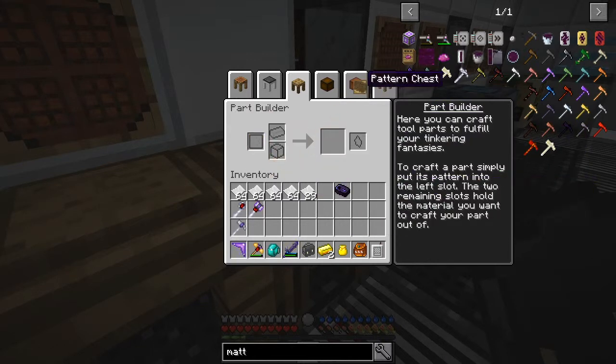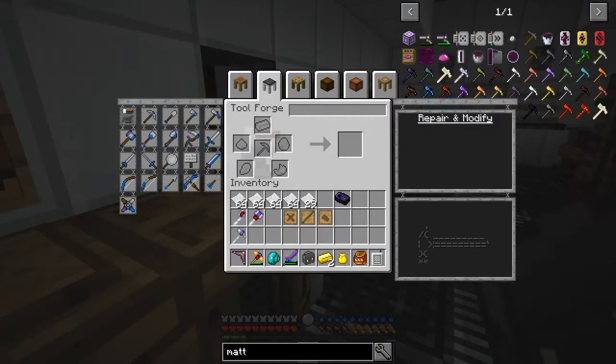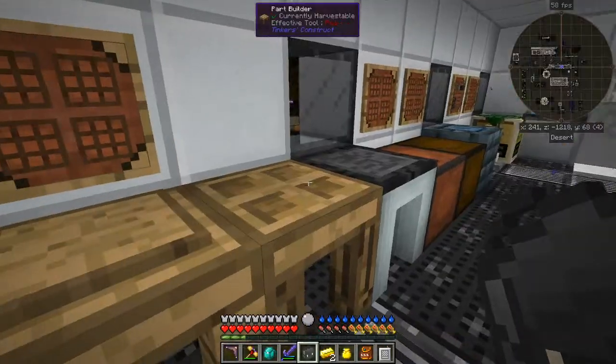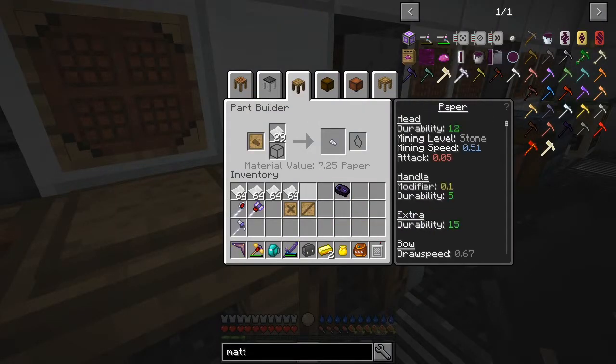Then we'll come to the pattern chest here, put that away and we will get the... What shall we make today? Let's make an axe — just a straightforward hatchet. I think that's these three. We're going to make these three things out of paper.